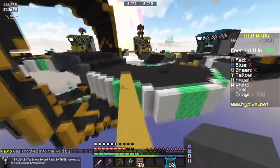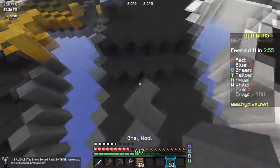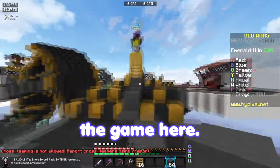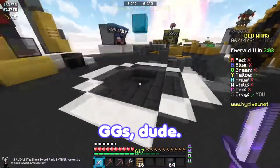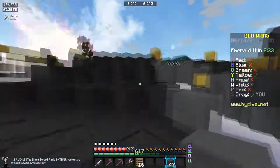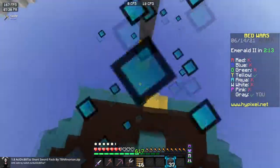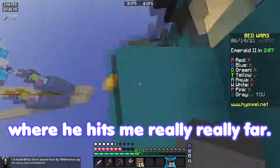This man is actually decent at the video game, so I really have to sweat on him. But I got him — he has to be an alt. There's no way that someone with only 46 Hypixel levels is that good. That has to be an alt, or he is trained from another server or something. His low ping is really problematic. That's what saves him in the game here. Almost did it. GG's, dude. I don't know if I'm slowly adapting to his ping — I'm pretty sure I'm not. The problem is he is too close for me to actually get to his base. He's doing weird stuff where he hits me really, really far.